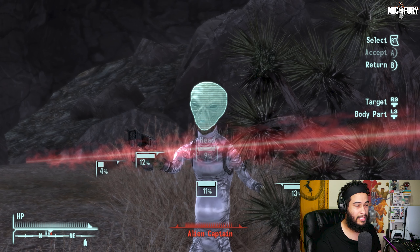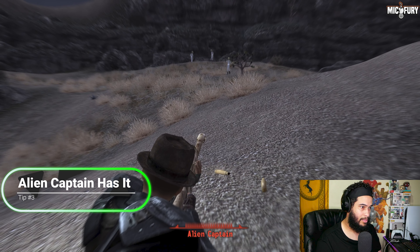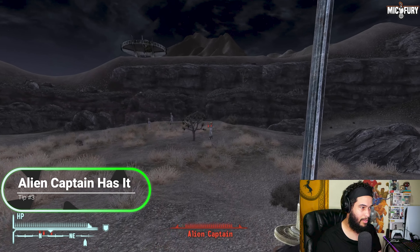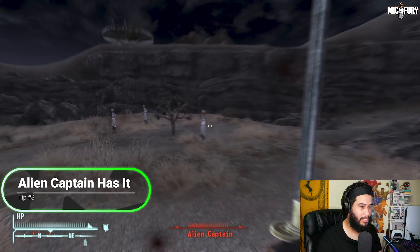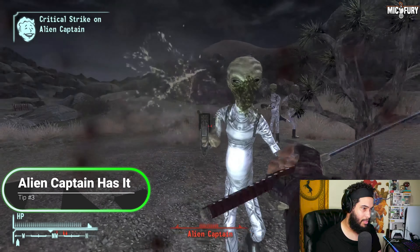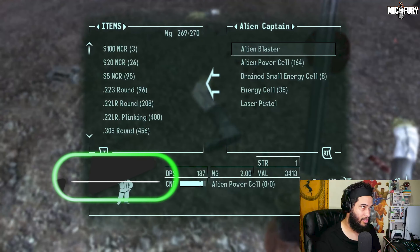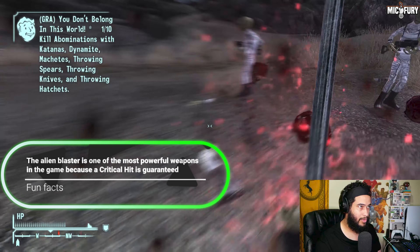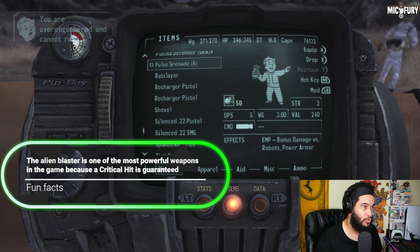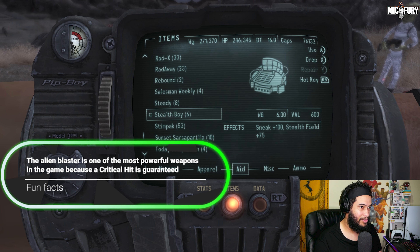The Alien Captain is going to be the one that has the Alien Blaster. All you have to do is go up to him — it's easy. We're going to grab it, and I'm also going to take you to a specific location to be able to use it. I'm going to see if I can just use it on these enemies right here.